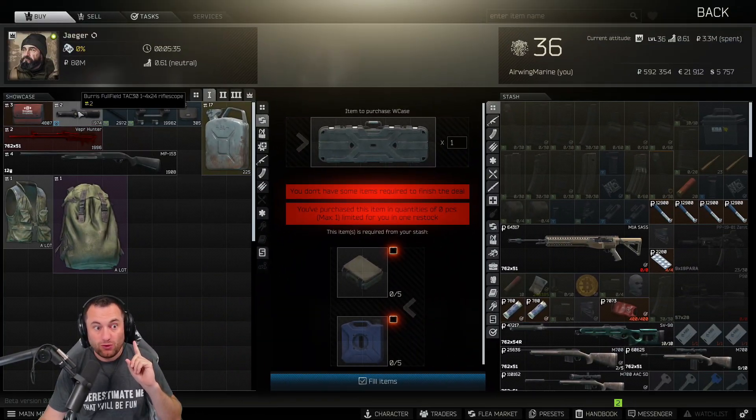I dug through Jaeger and tried to find anything that changed outside of barters. It doesn't look like anything did, but I don't have everything on lock because I don't have all of his tasks done. Barter-wise, we'll dive into the big things that are important, starting at loyalty level one.